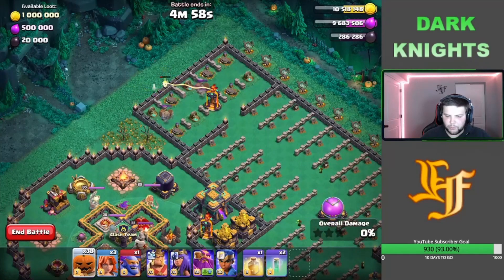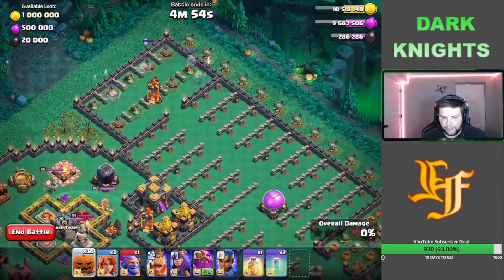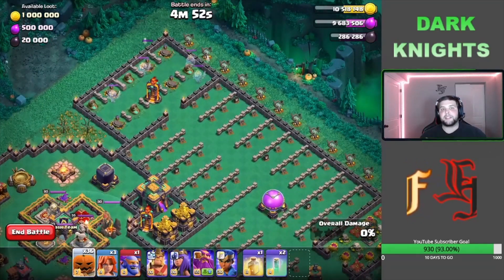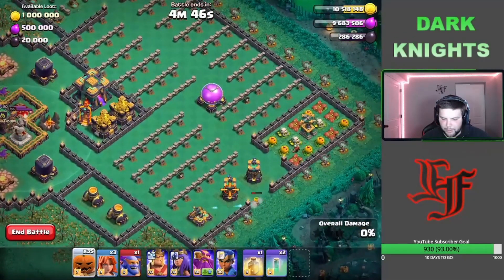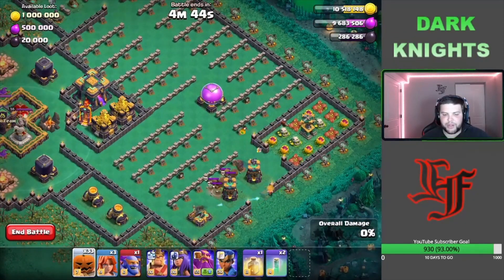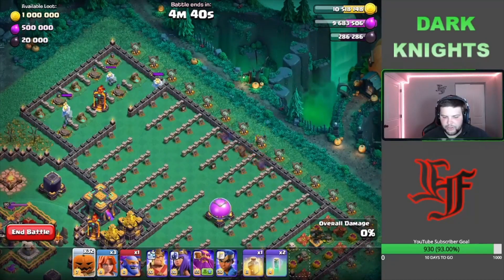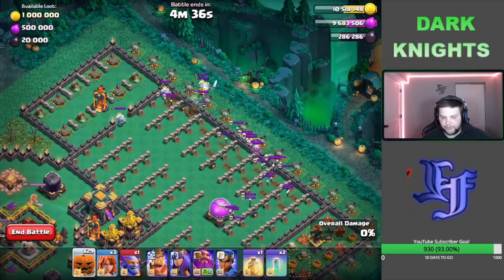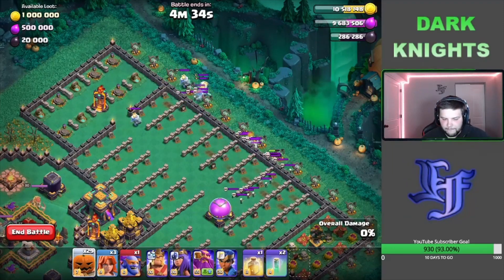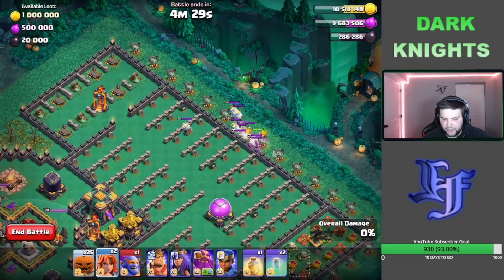Right away we're going to drop a couple Barbarians over here to pull the Royal Ghosts and get them all out, then just let that 12 seconds expire to make them visible so we don't have to worry about them. We'll drop a couple more Barbarians down here to find some Spring Traps and pull some more skeletons, then drop a few more along the outer edge to pull everything together before sending in a Valkyrie.